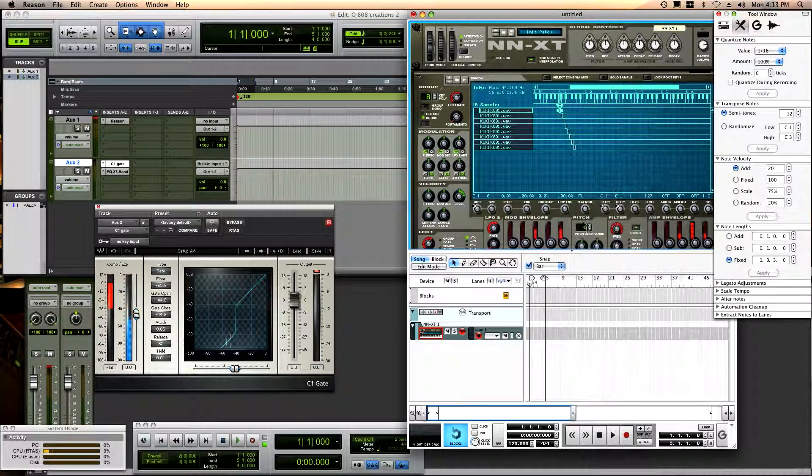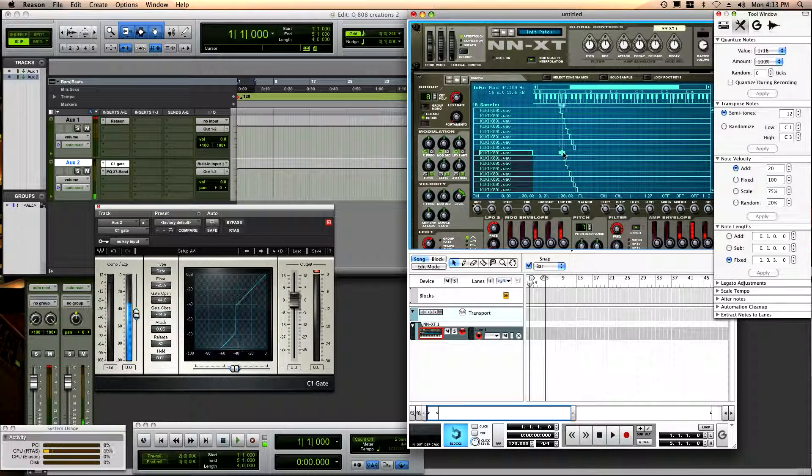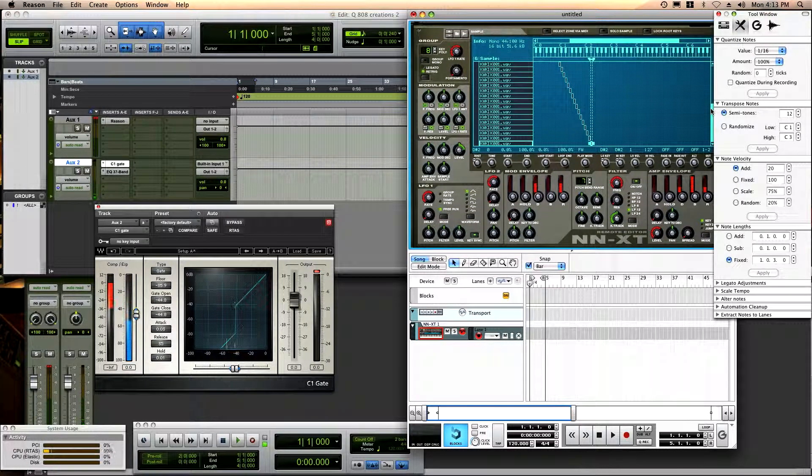All right, so then I'm gonna copy zones again and paste it, and I'm gonna move these over to the next set — one, two, three, four, five, six, seven, eight. Then I gotta copy all of them, so I'm gonna go Command-A to select all, and then drag them over.